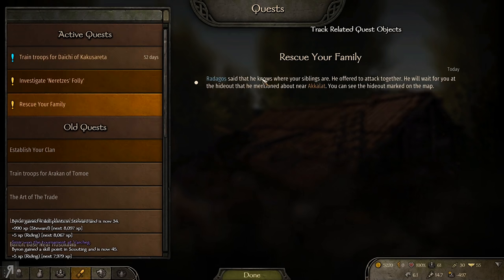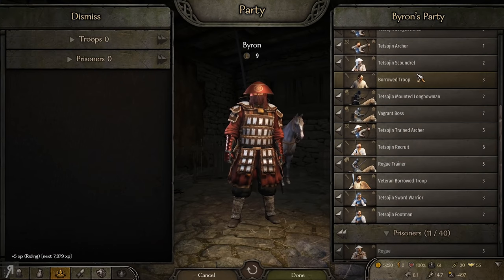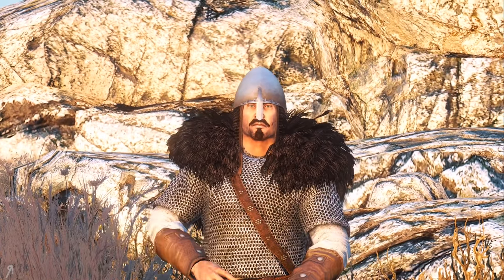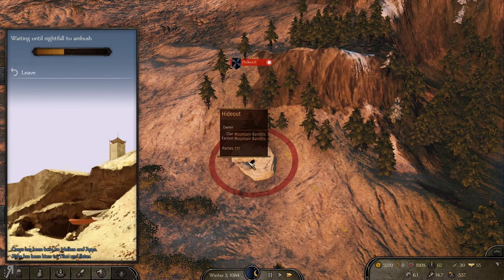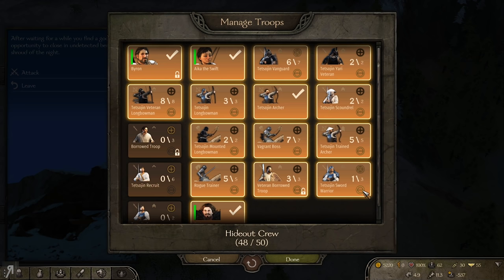We need to go to the hideout here. Have I trained the troops yet? Because I don't really want to head in there and have these guys die. We've got three left to train — that shouldn't be too bad. The night time is just about to come and we can now move in. I'm not going to be taking a huge amount of people into these — wait, I have to take these troops in? They're locked as you can clearly tell. There's a lock icon next to them, so unfortunately I won't be able to remove them.